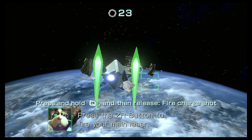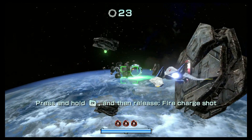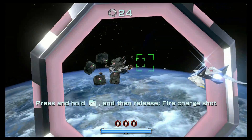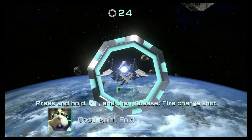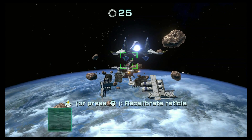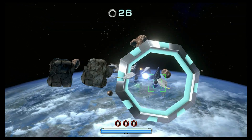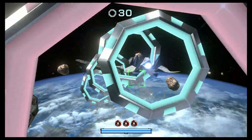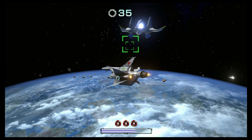Press the ZR button to fire your main laser. Use the cockpit view on the gamepad when you need precision aiming. This feels very traditional N64 Star Fox, I like that. I'm not looking at the gamepad. Press the left stick or the Y button if your reticle's calibration fails. Whoa! I can fly — I believe I can fly! I missed that, but that is cool right there.